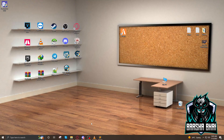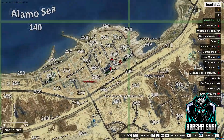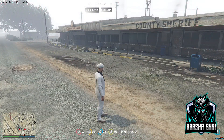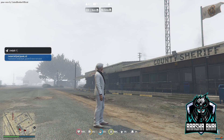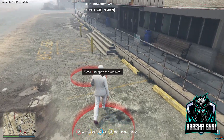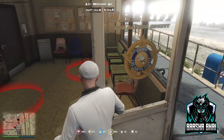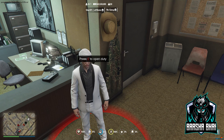After adding everything, restart your server. After restarting, you can see our blips are showing on the map for the sheriff job. Now let's get the job using /setjob — ID is 1, job is sheriff, grade 1 for boss. You can see the vehicle spawner; we haven't added a vehicle yet. There's also the vehicle litter saver.